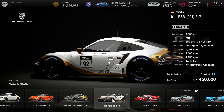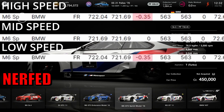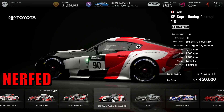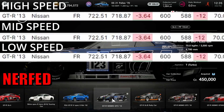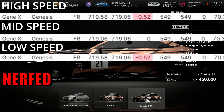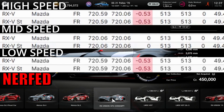Moving on to which cars have been nerfed: first up the BMW M6 Endurance has been nerfed in both high and low speed BOP and left alone in mid-speed, and the same goes for the other BMW M6. The Toyota Supra has had a nerf in the low speed BOP area but left alone in mid and high speed. The Nissan GTR 2013 model — one that many people will probably be quite happy about — has been nerfed in all three BOP areas. The Genesis has been nerfed in high speed and low speed and left alone in mid-speed. And finally the two Mazda RX Visions have been nerfed in both high speed and low speed BOP and left alone in mid-speed.